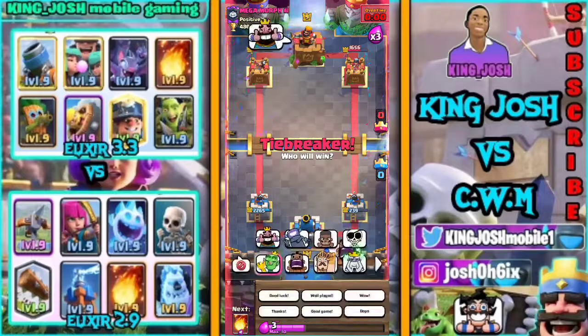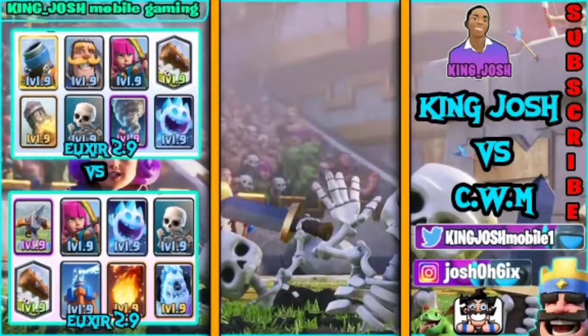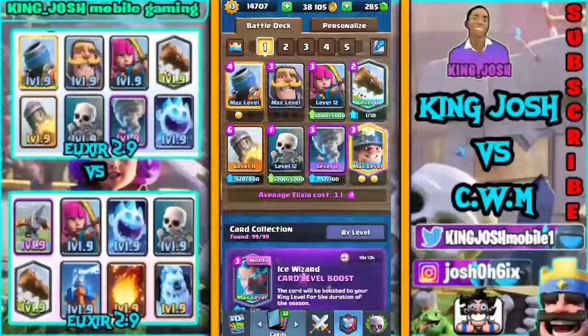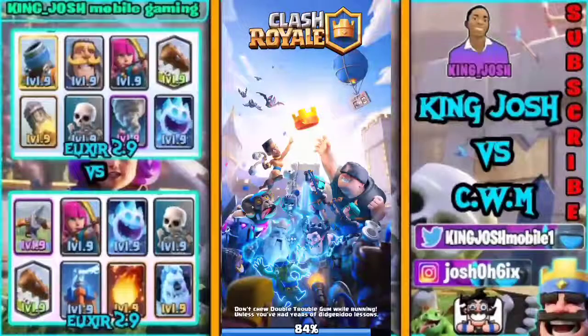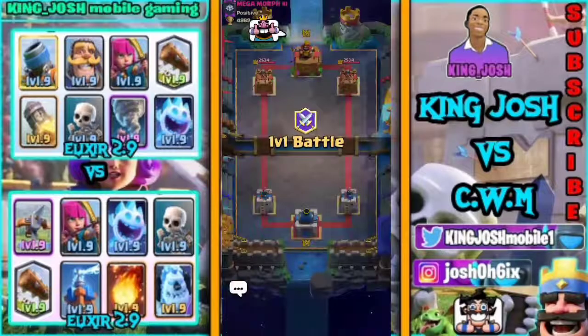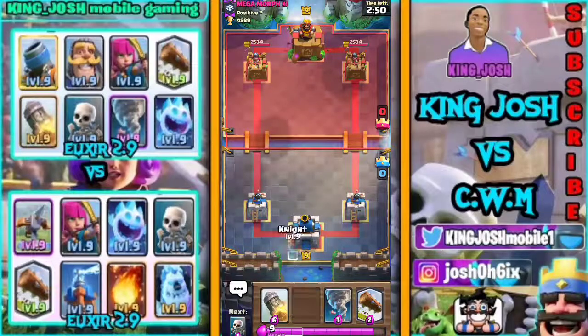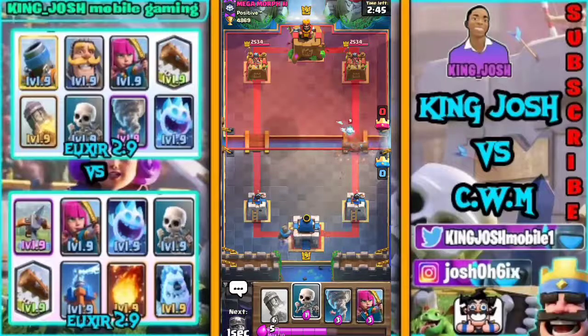GG to Clash with Moth — it was a pretty interesting game. Score is now one-one, so the final game decides who wins. I'm gonna switch up to Mortar 2.9 but this time I'm going to remove the Ice Spirit and replace it with the Miner. I have a bad feeling about this because my only win condition is the Miner and I don't have a significant tank to absorb damage from the Xbow.